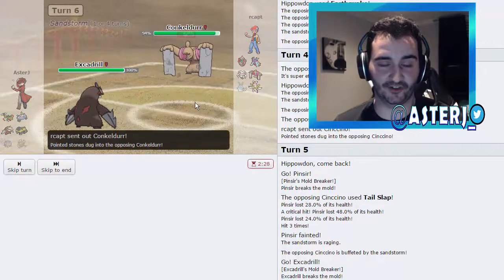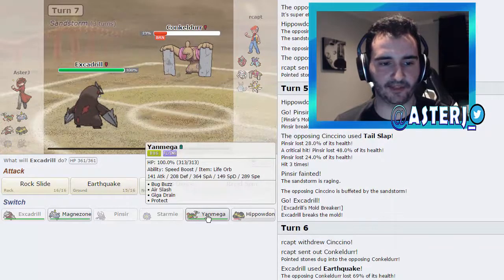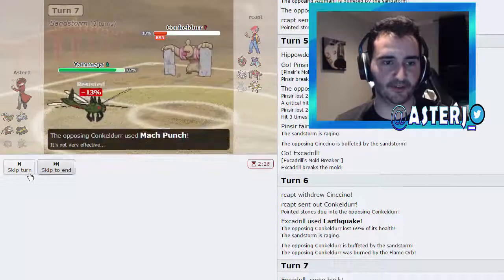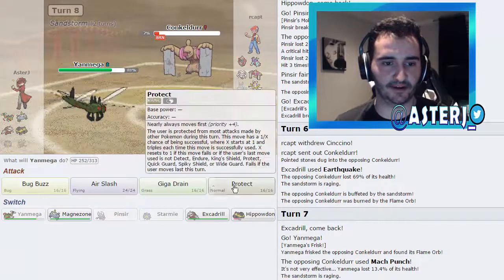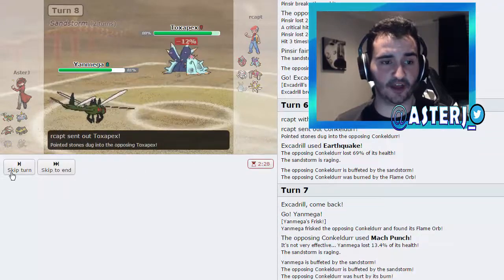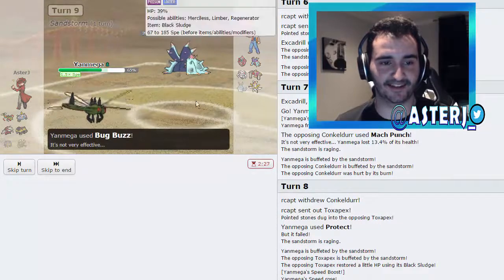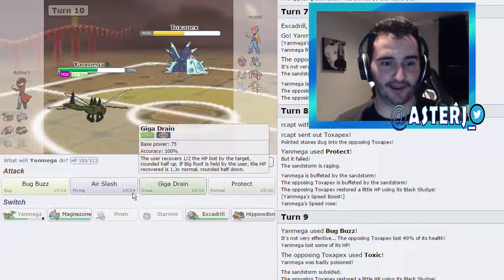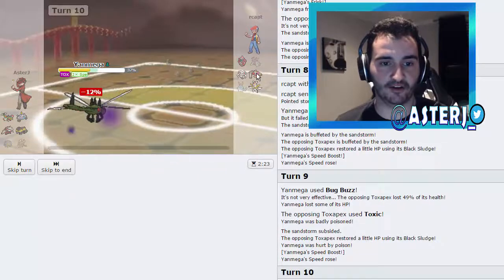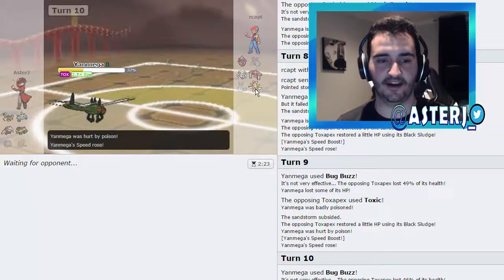Anything and everything is going to die. Conkeldurr should die straight up or nearly so. He's Flame Orb — I kind of don't want to play around the potential Mach Punch, so I'm actually going to switch out into Yanmega. He does go for Mach Punch, so Yanmega picks up a kill. I go for Protect as he switches into Toxapex. I go for Bug Buzz — it's essentially super effective thanks to Tinted Lens, doing 49%. He goes for Toxic, so I go for another Bug Buzz, and his Toxapex just dies.